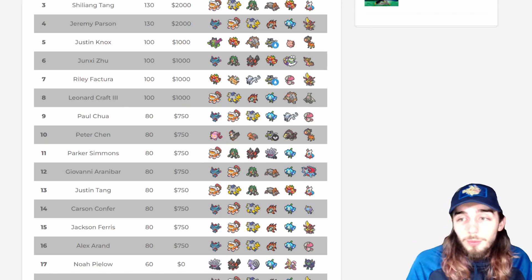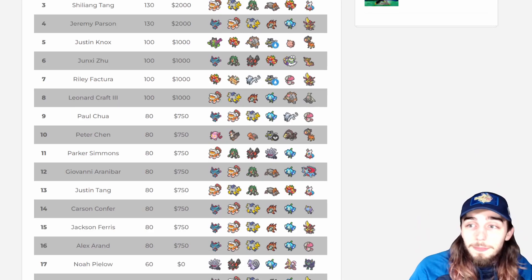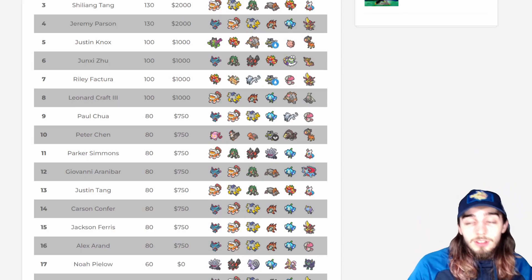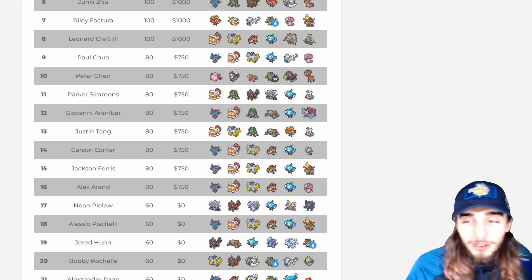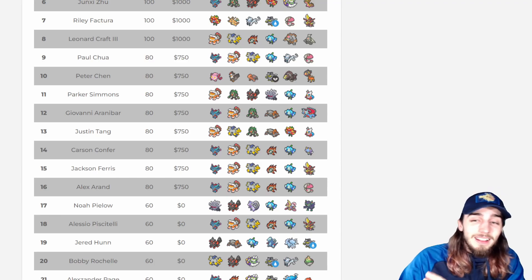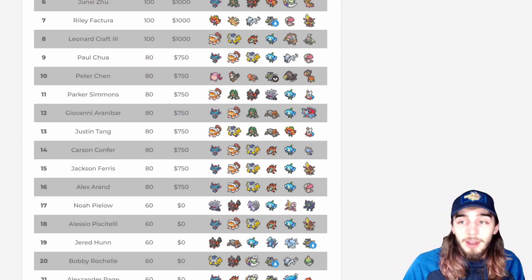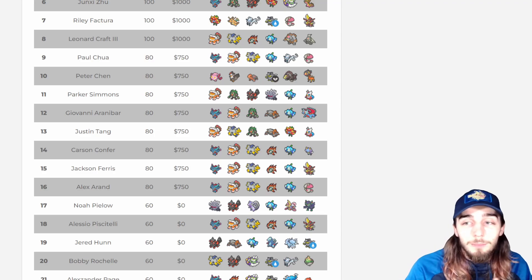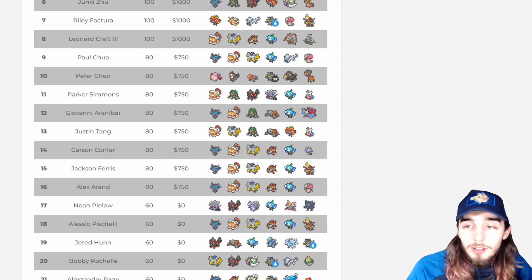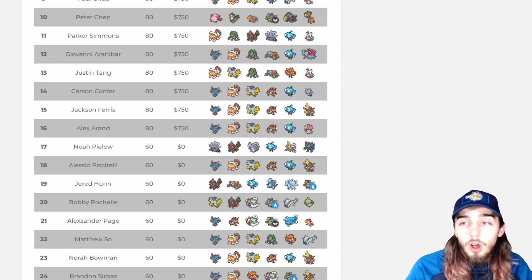We talked about the Baxcalibur-Ninetales core already. The QU-Fluttermane core still had a decent showing — Leonard's team had QU without Flutter, which is a cool adaptation. Fourteen, 15, and 16 all had QU-FOIL, which is crazy — two of the big cores on one team. They pick a last Pokémon for a matchup they struggle with. Carson went more aggressive: instead of covering a specific matchup, use Ilumize's Fake Tears and Encore to support all matchups. Justin Tang and Jackson Ferris had King Gambit, Alex had Amoonguss — different takes on already strong cores.